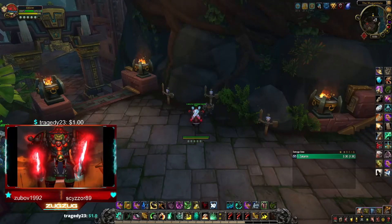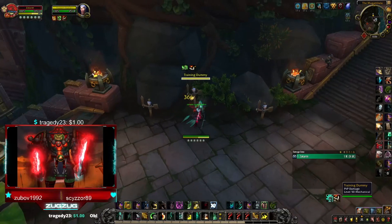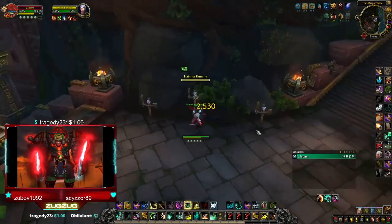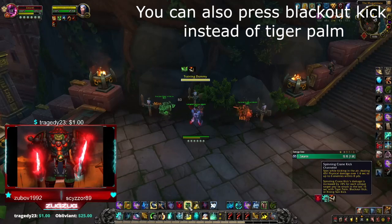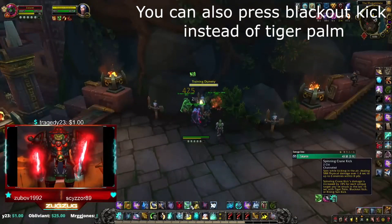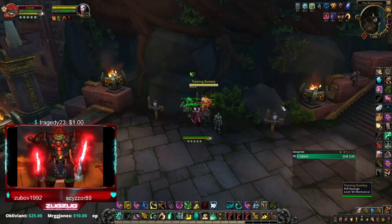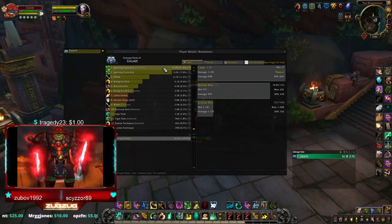A useful tip for maximizing your Spinning Crane Kick damage: if you have enemies nearby when you cast Storm, Earth, and Fire, your spirits will automatically jump to close enemies. So if you SEF, press Tiger Palm, you can see the Spinning Crane Kick stack up to three times, and once you refixate you can get an extra 20–30% damage increase on your Spinning Crane Kick on top of the 200% from Dance of Chi-Ji.